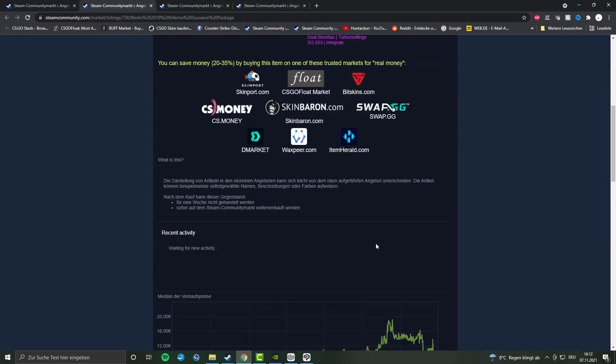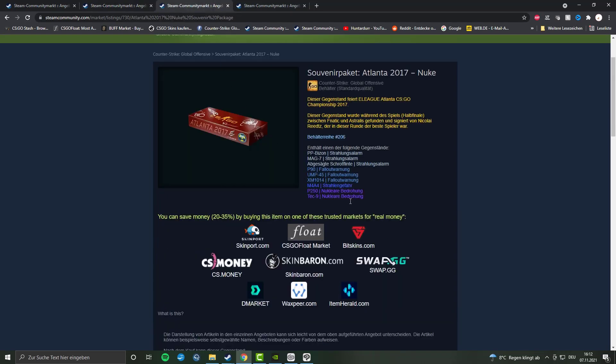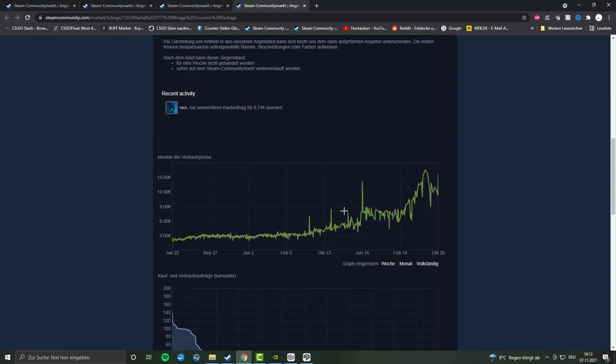Let's see what happened to these consumables. Month after month, year after year, they kept increasing. Obviously new major cases caused them to drop a little bit, but they started at €2.50 — similar to the cases we have right now — and ended up at around €10. Let's look at the Inferno ones: pretty similar. Let's look at the 2070 Nuke ones — a little bit older, started at €4.50, which is where Mirage and Dust 2 are right now, and some years later we have nearly €40.